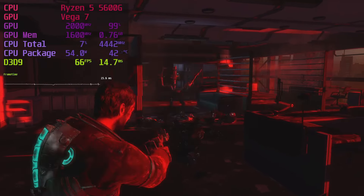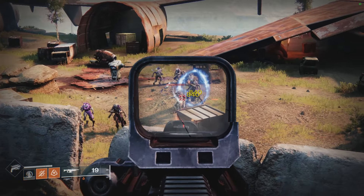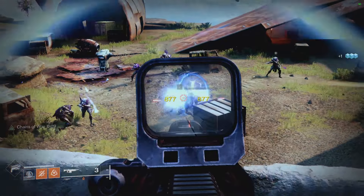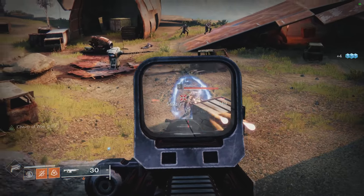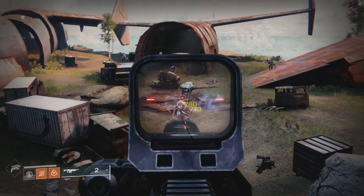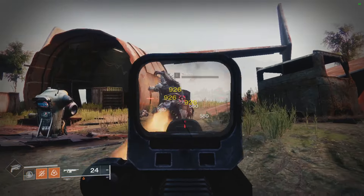Destiny 2 runs fine for its type of game, but the anti-cheat blocks my overlay. The best trade-off is around 80% resolution scale using the low preset with high textures. It's not good enough for 60fps, but we can still see stuff — that's a big plus. I'd rate this as good enough.